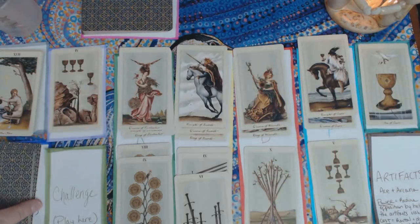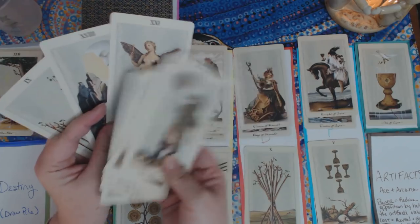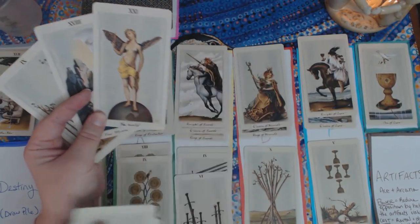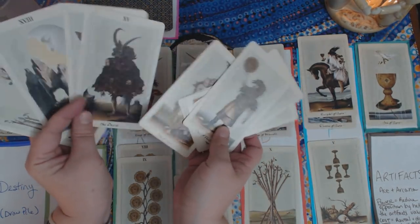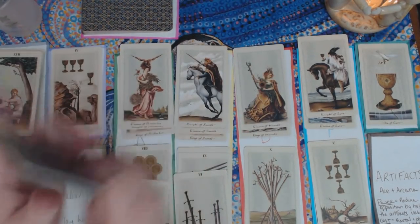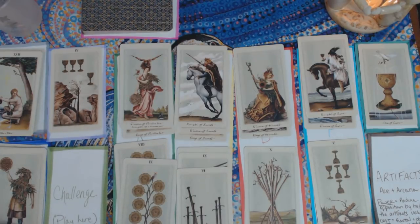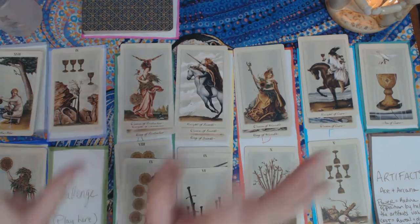Queen of Pentacles — and I won! I managed to secure all four Queens before reaching the end of the pile. Coming up very soon were the Moon and the World — she's a 21, which would have been brutal — followed by the Devil, the Lovers, and a few more court cards, so I was cutting it close. That is how you play Queens of Fate. Have a read through the rules, try it out yourself, and leave questions below. I really enjoy it — it's a fun, low-pressure activity when you want to play with your cards without thinking too hard.